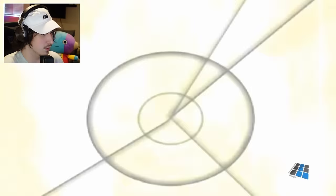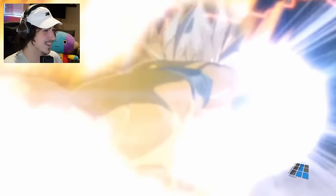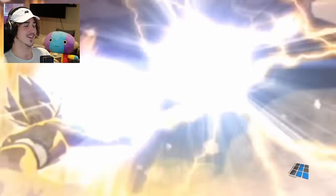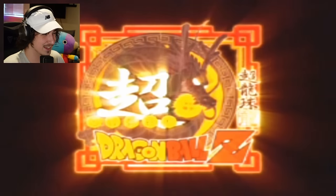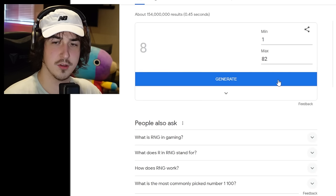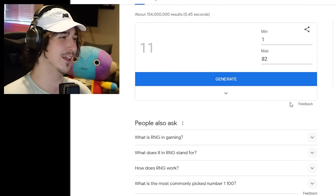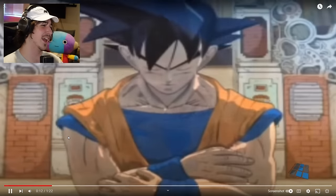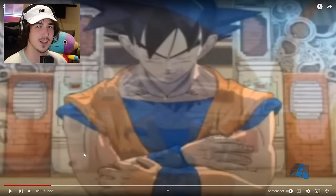I wouldn't mind a Goku and Vegeta. Super Dragon Ball Z - nice! It was a minute and 22 seconds long, so that's 82 seconds. Let's see what we're landing on - we're going to 11. Okay, is that just going to be Goku? I'm pretty sure that's just Goku. Going to 11 seconds. That's Goku. 11 seconds is definitely Goku. So any Goku character - let's go see what we can choose from. Here are all the Goku characters.